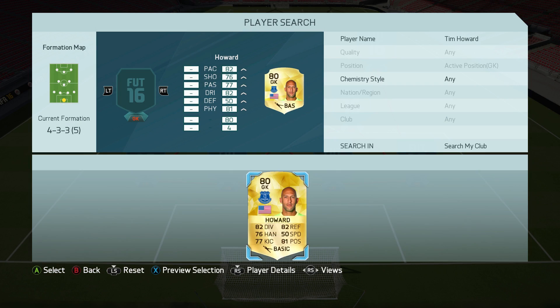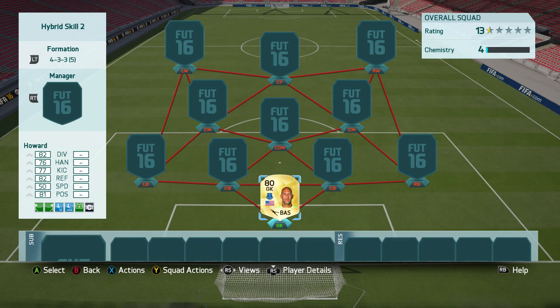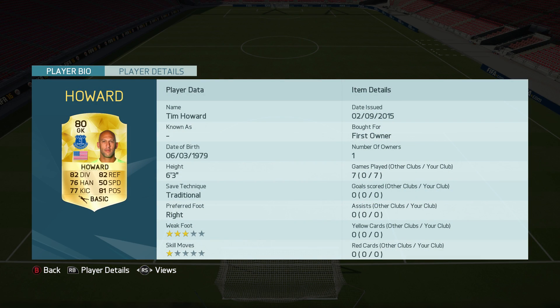Starting off in goal, we have Tim Howard from Everton, who got a downgrade compared to last year. He still looks like a really good goalkeeper and he performed really well for me in the seven games I played with the squad.